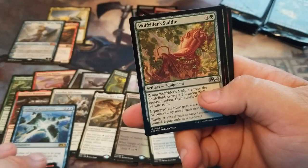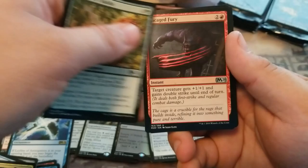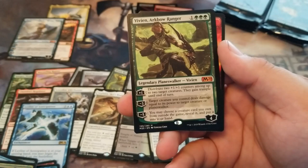Inventor's Saddle. Caged Fury. Woodland Champion. And a Vivien, Arkbow Ranger — another Mythic.